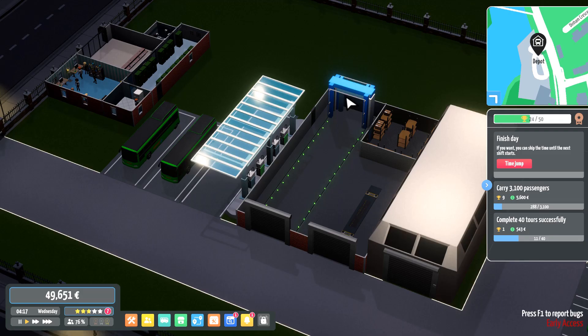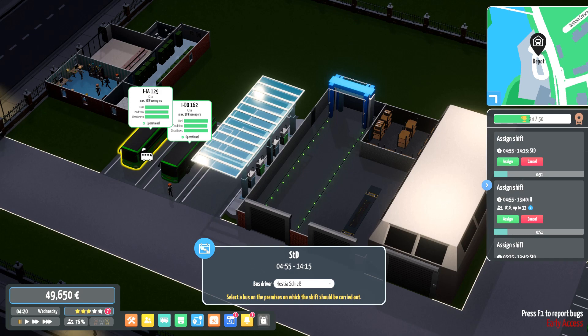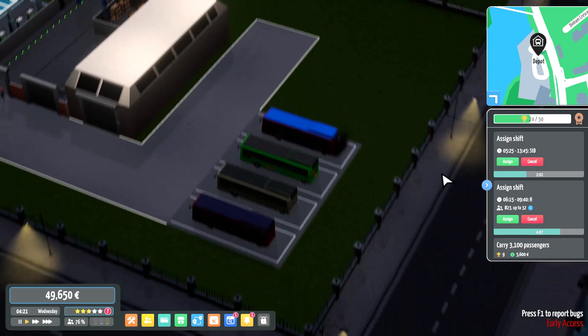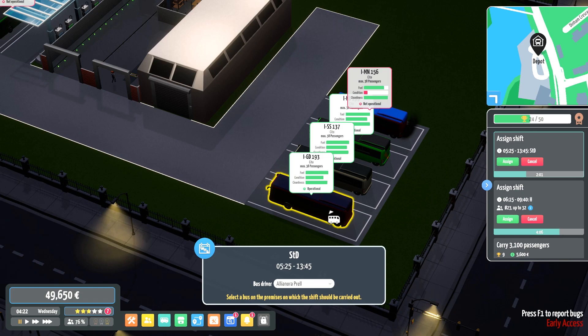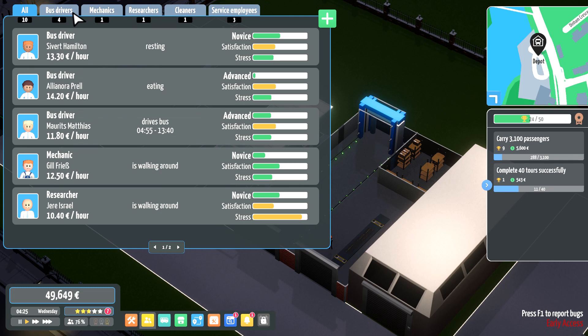Time-jumping through — there we go, 4:17 in the morning. Time to get going! Let's allocate the day's shifts: STD goes to St. David's Train Station — I'll assign one of those buses to it. H goes to the hospital. Another St. David's Train Station, pop it on there, and another H. Okay, so we have two buses left over.